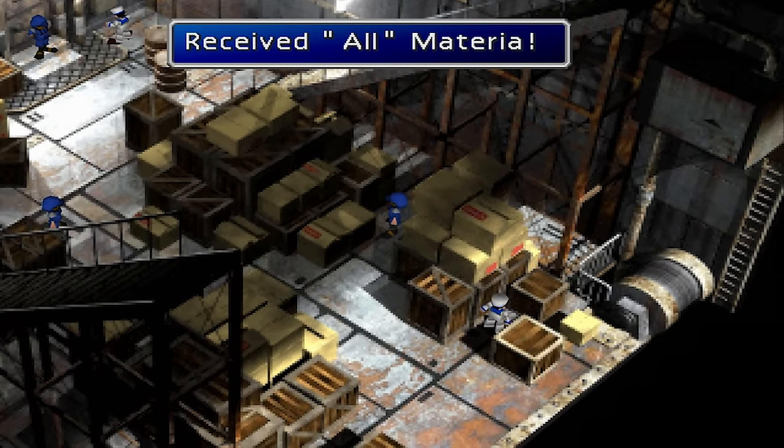Shiva. Shiva Materia is given to the party by Priscilla after saving her and Junon on Disc 1. This Materia is impossible to miss unless you somehow have a full Materia stock, in which case Priscilla will keep the Materia on her bed in her house.